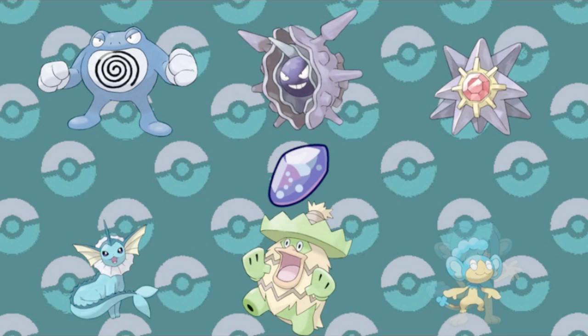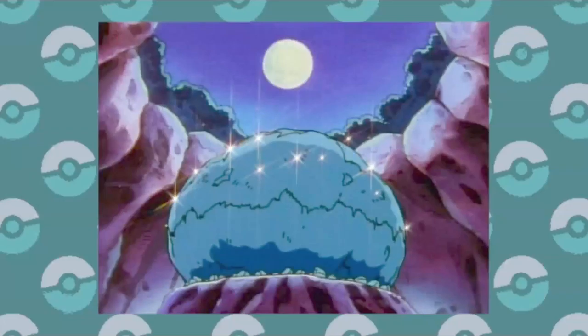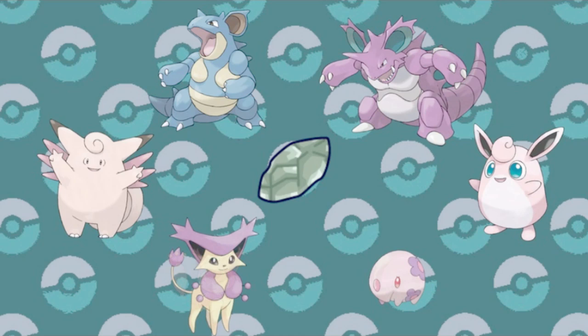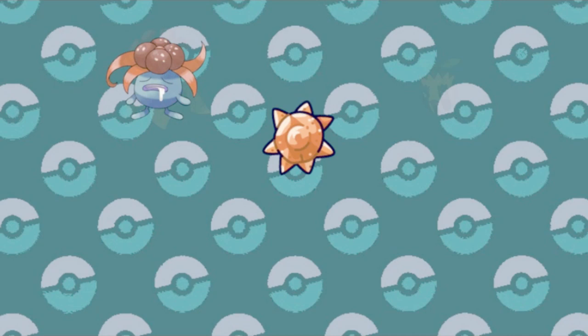And lastly, Kanto gave us the Moon Stone, which is just vague enough for it to be useful on whatever they want it to be — like both of the Nidoran lines, Pokémon that would later become Fairies like Clefairy and Jigglypuff, and later adopting Skitty and Munna as well. The Johto region added its counterpart with the Sun Stone, which is equally nondescript and used on Gloom for its other evolution, as well as the puny Sunkern. It was then broadened to include Cottonee and Petilil, and fittingly Helioptile as well.